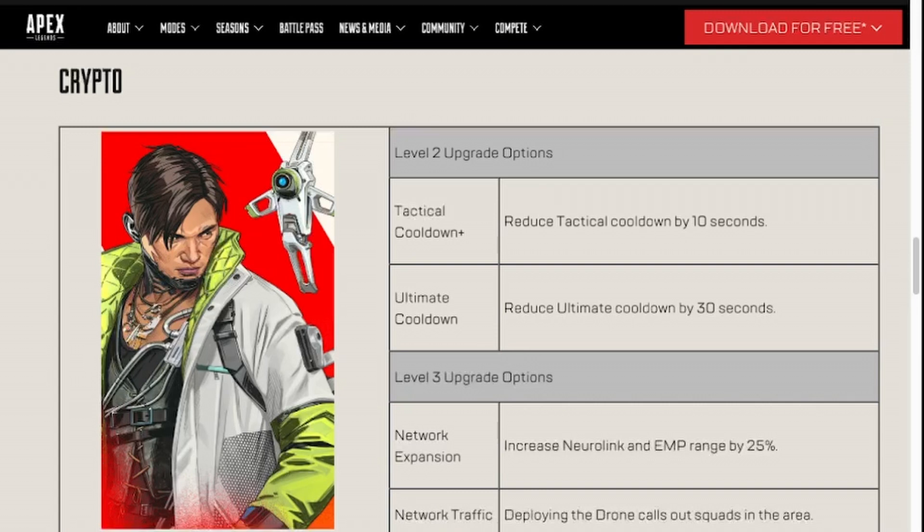With Network Expansion and Network Traffic, network traffic may be a lot less necessary if you have an Ash, a Revenant, or anyone else with the Murder Machine perk on your team. Network Expansion is cool, but with a Crypto EMP it's pretty easy to get your drone somewhere inside a building, under an awning, or somewhere it's not easily shot. So the range increase isn't too useful because the range doesn't really matter if you can get it up in the middle of the fight. Level three perks are probably going to depend on who else you have on your team — if someone has Murder Machine, network traffic won't even be necessary.